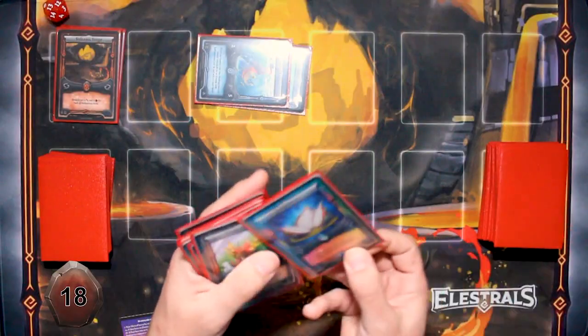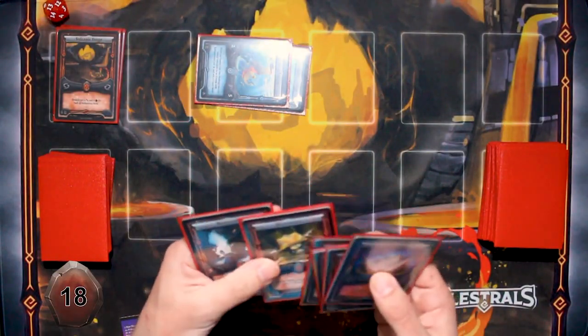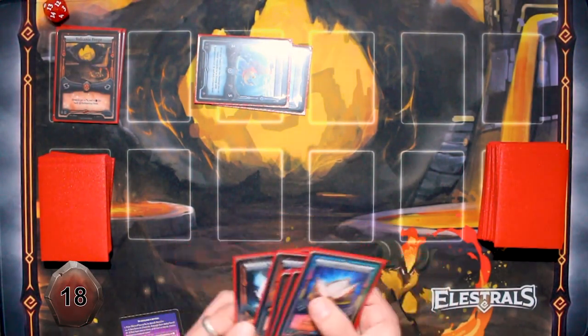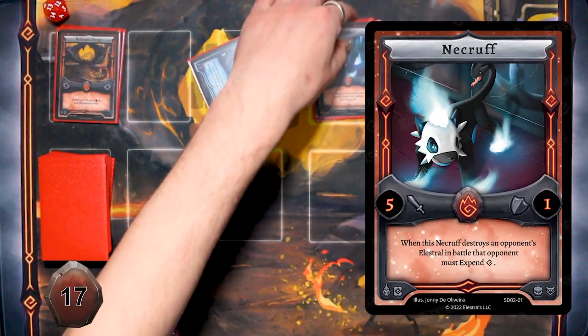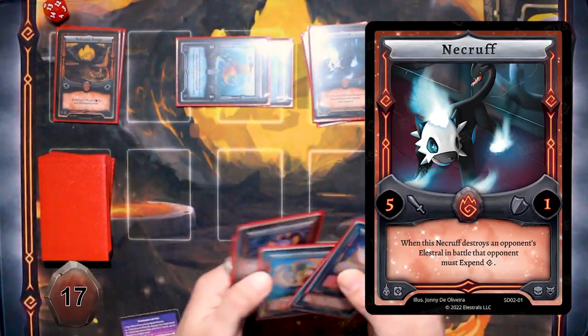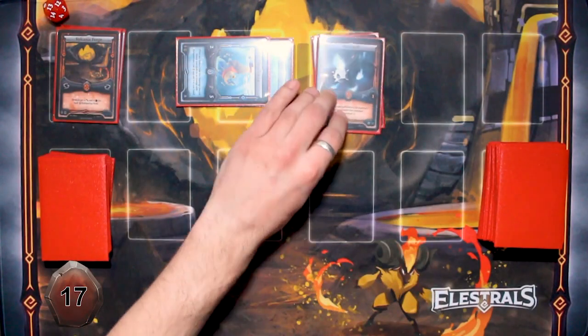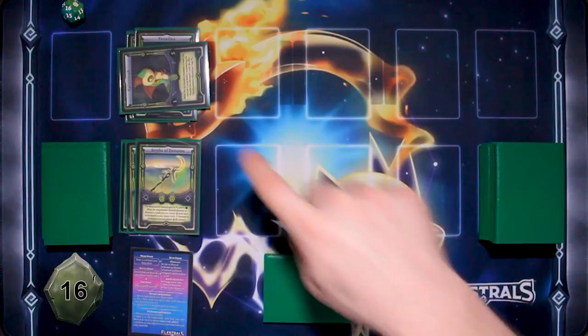I will draw a card. I'm going to cast a Necroft on Vipyro spirit. With plus one attack for one fire spirit enchantment, I'm going to try to destroy your Spy Nymph — which has eight defense.